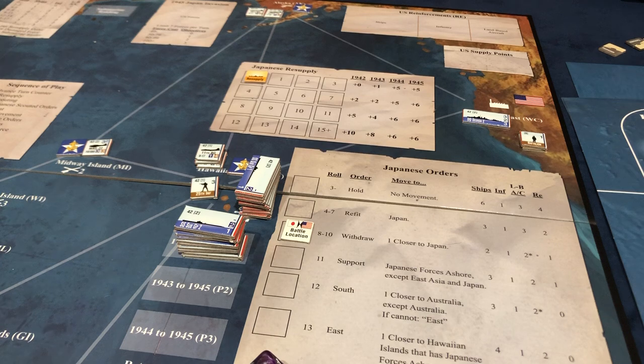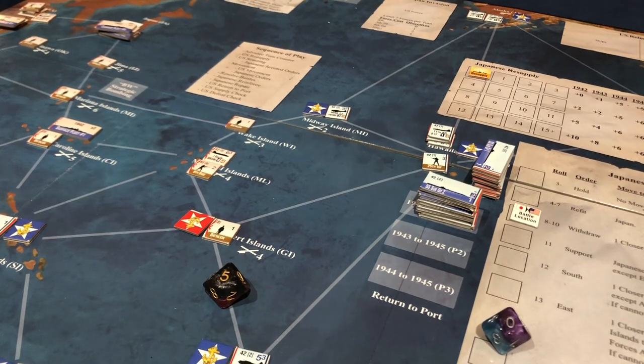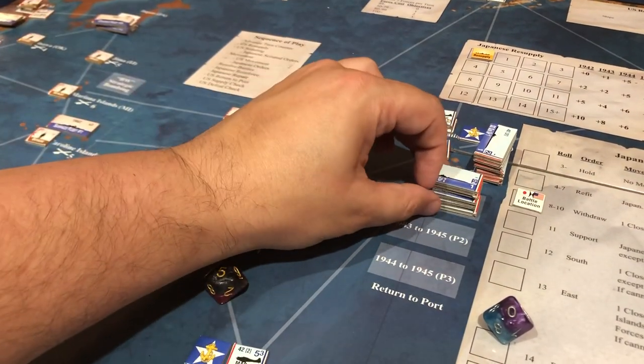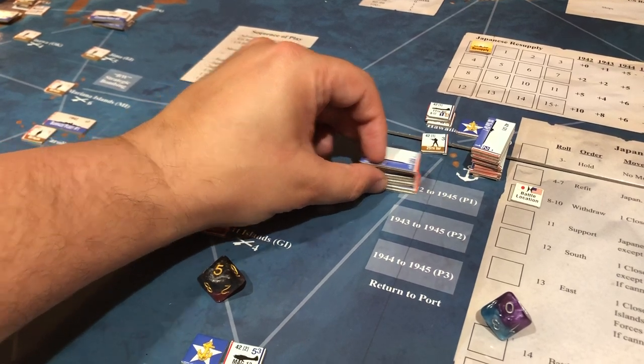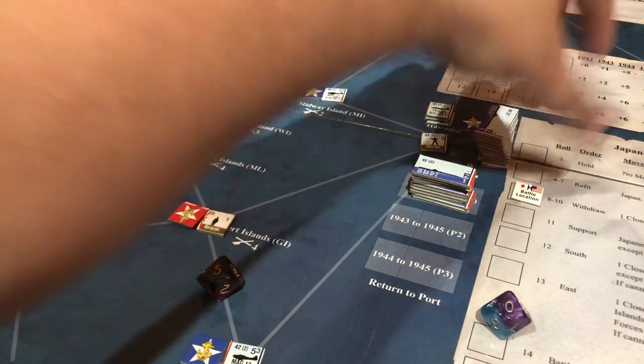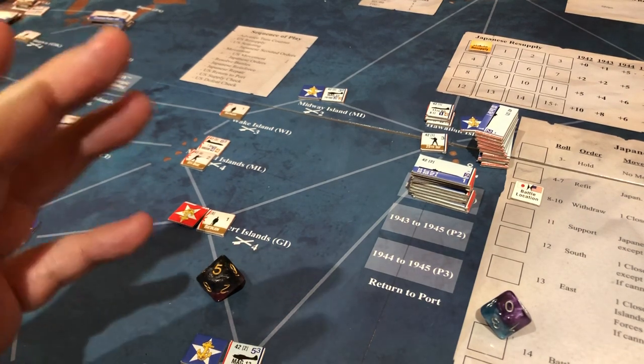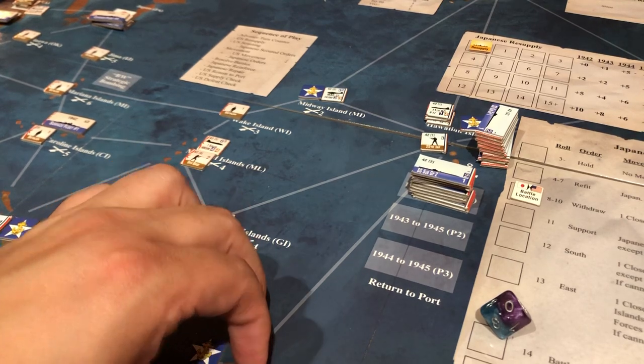The scouting step is skipped this turn, and now we do US movement first. We can move almost anything on the board anywhere — with a couple of exceptions. Ships in refit or in the dock are not available. Only ships at Hawaii or elsewhere on the map are available. Ships can go anywhere except Japan itself and East Asia. There are no movement points — you just say where you want to go and that's where you go. Planes can go anywhere as well, with some restrictions.